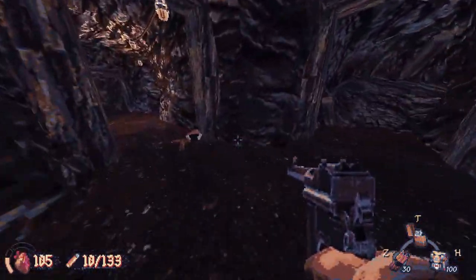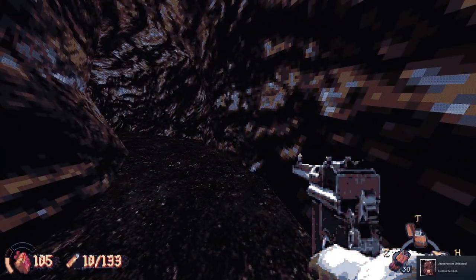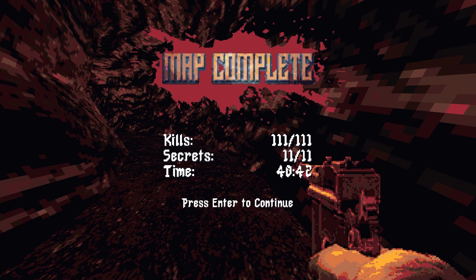That goes back to there. Here we go - woo, we did it! Kills. Killed everything. We got all the secrets. Time - not bad, let's go! Not doing too bad, boys. Alright guys, that's going to end part one for Cultic. I'll see you on part two as we do the Shipyard. Take care, bye!